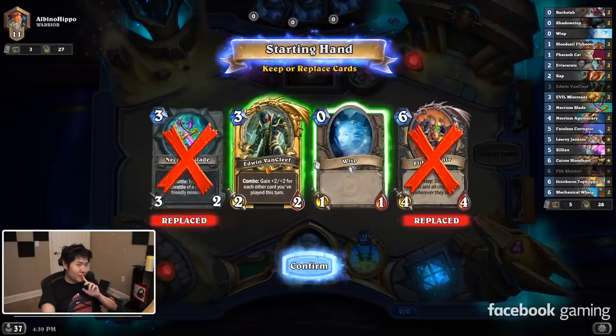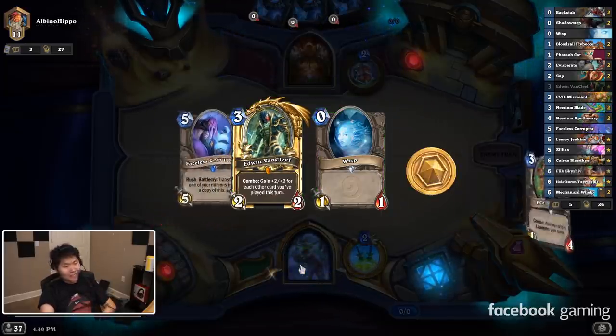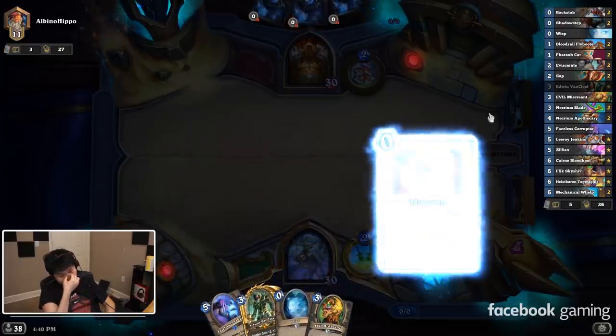This is a big Edwin. I like that. Can I get Backstab to go with this? Evil Miscreant. It's probably better to just slam the Miscreant instead of the Edwin.